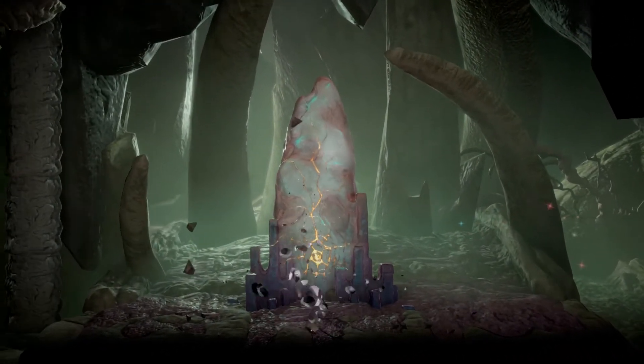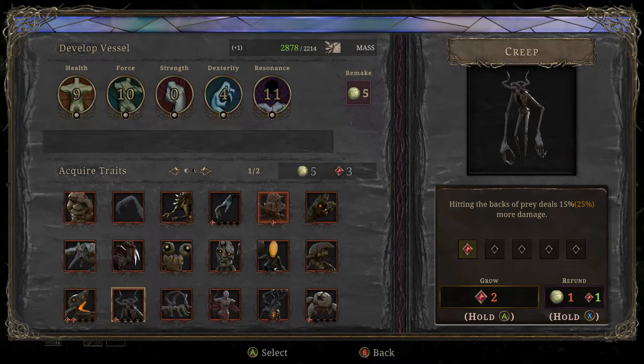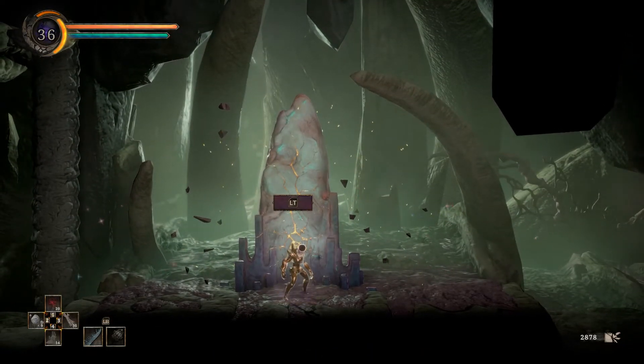I'll rest here — and I also never actually went ahead and bought that scale I was looking forward to. 'Holding RT will charge to instantly heal for 450% of the original value' — honestly a little strangely worded, but I'm assuming it means what I think it means. I guess we can give it a try.